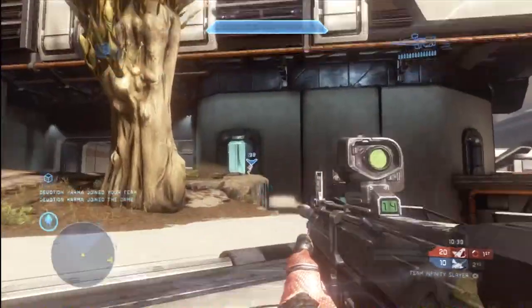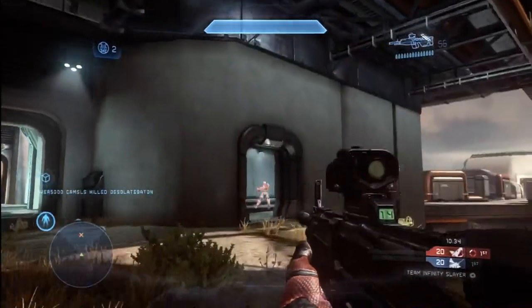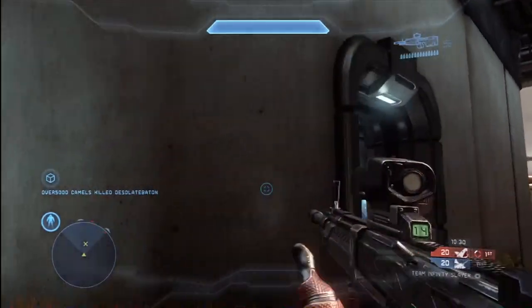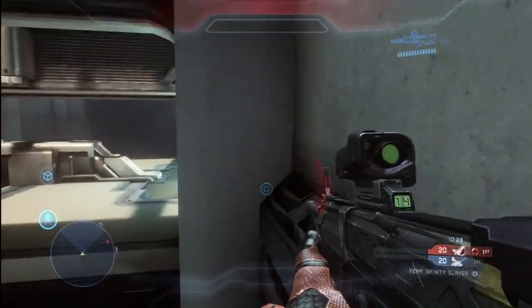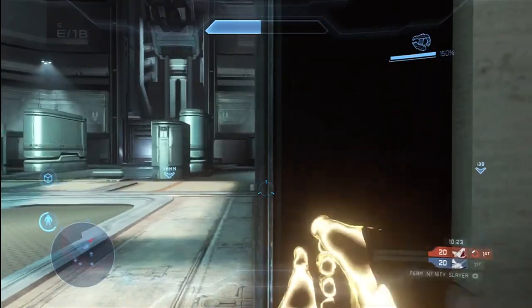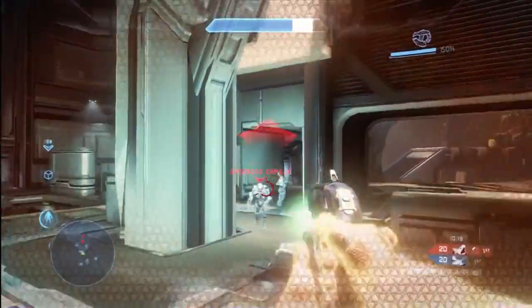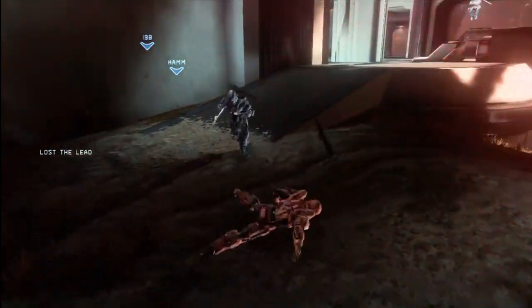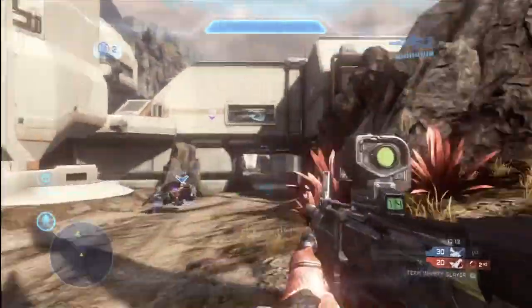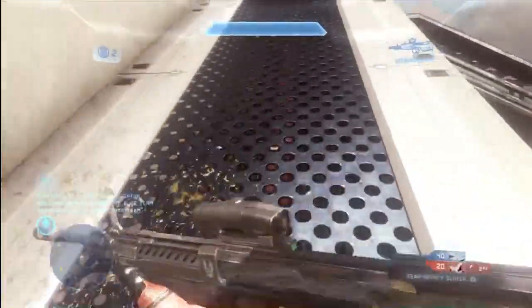I should know better — that's Halo 101: keep an eye on your radar at all times. I lost track of that and I ended up paying the price, I died. Now here there's a 2-on-1 situation — clearly there's two guys in there, I know one of them has the sword, so I really ought to just get out of there and regroup with my teammates. But I don't do that; I very foolishly engage two enemies at the same time. It's close quarters, I know one has a sword — there's a very, very low chance of success in that situation.